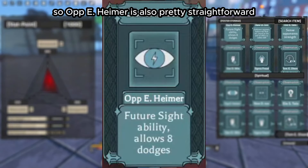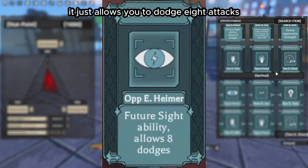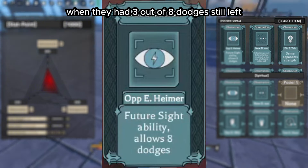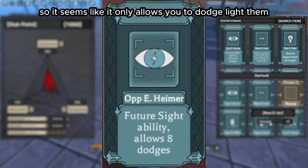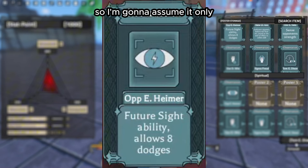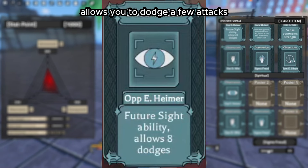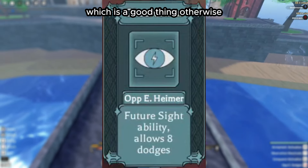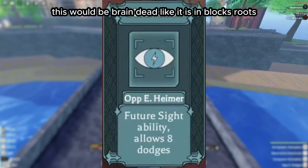Opie Heimer is pretty straightforward — it just allows you to dodge eight attacks. In the movie they demonstrated this ability and got hit with three out of eight dodges still left, so it seems like it only allows you to dodge light M1s and not heavy ones. It only allows you to dodge a few attacks and not every single one, which is a good thing — otherwise it would be brain dead like it is in Blox Fruits.